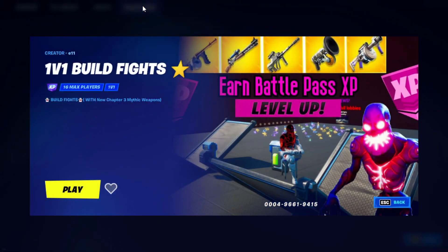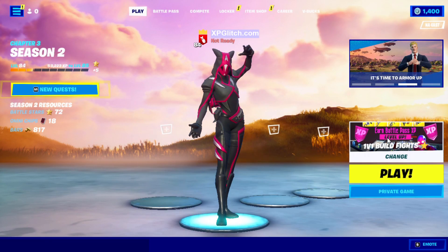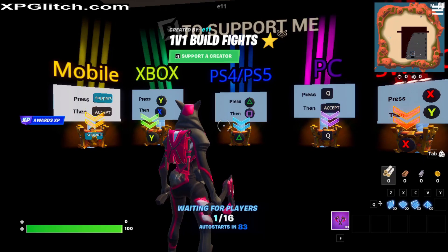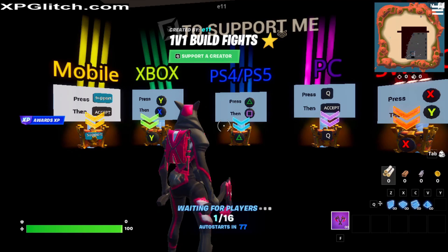You should see this screen here. If you see it, go ahead and click play. It'll bring you back to the main login. Make sure you're in a private game, then click play. Once you see this screen, go ahead and bring up your side menu, go down to the settings icon, and click start game.